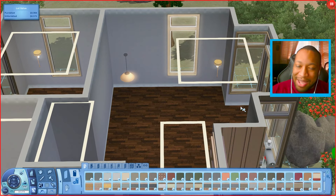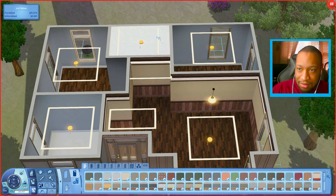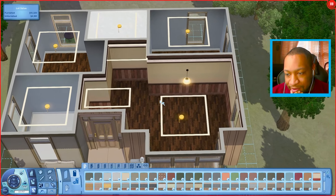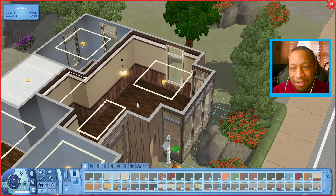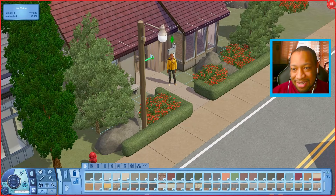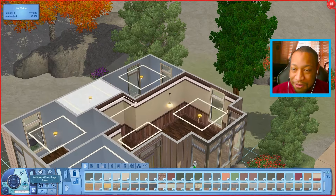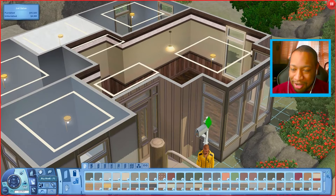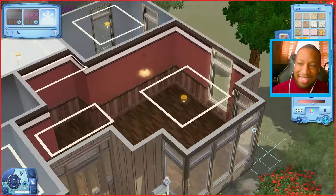I might use this three-section wallpaper here and then a simpler one with just the border for the other rooms. I'll put it in the bathroom too. As for the color scheme, the outside is a brownish beige with a burgundy roof, so we can have some burgundy accents on the inside. Let's try the burgundy wallpaper — I actually kind of like that.